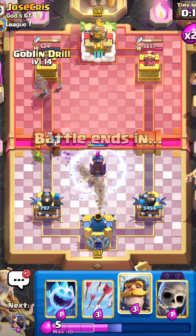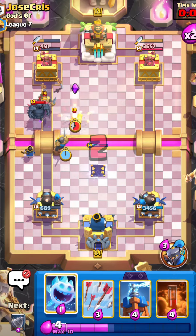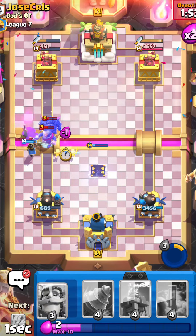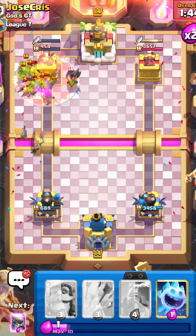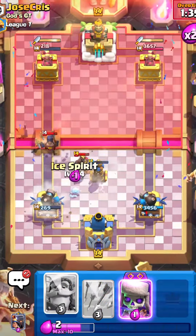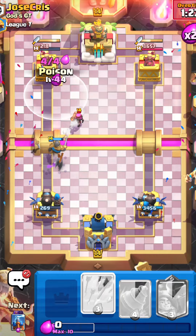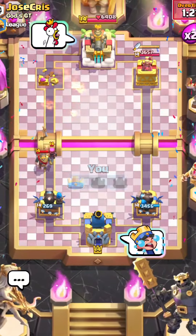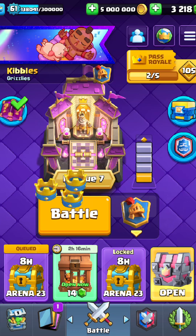He can't even place PEKKA now. I go with Little Prince, cycle Poisons, use Arrows, pop my ability to push the PEKKA back, and cycle to Evo Skeletons. I drop another Goblin Drill and a fat Poison — if he goes Etogg, that's fine. I place Evo Skeletons and Knight, get my Arrows down, and win the game. He was BMing a lot so I BM back. A little bit closer since I wasn't even on Dagger Duchess, but that's still a really good deck.